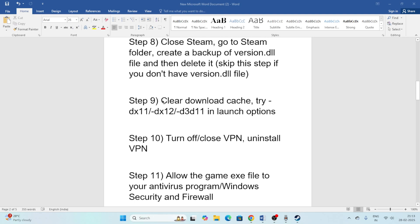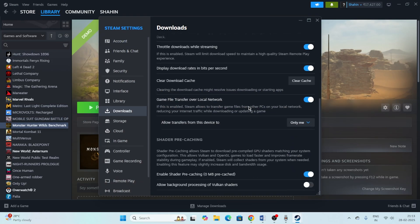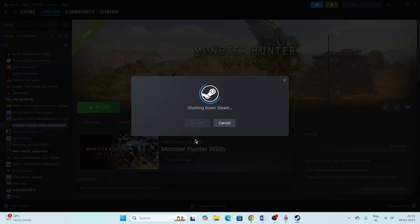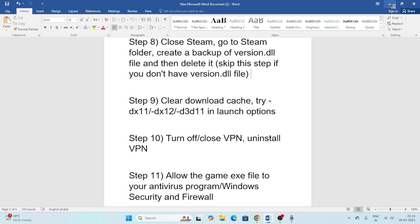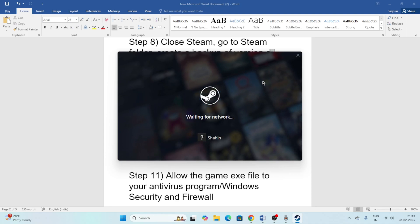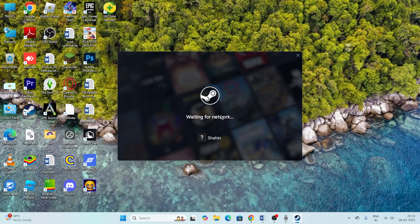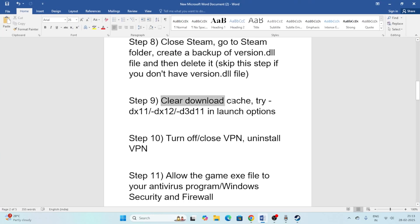Next, clear the Steam download cache. Go to Steam Settings, then Downloads, scroll down and click 'Clear Download Cache', then confirm. Steam may relaunch — if not, launch it manually. You'll need to sign back into Steam after this.